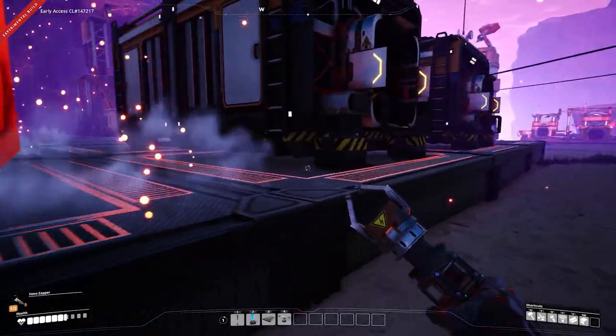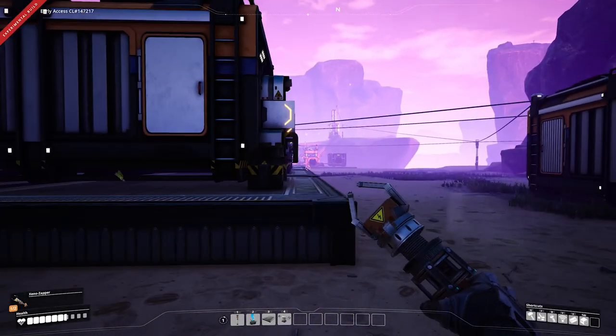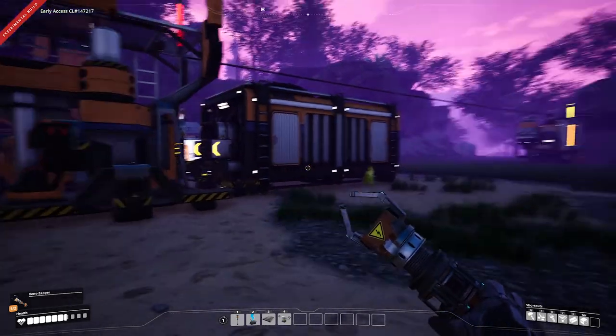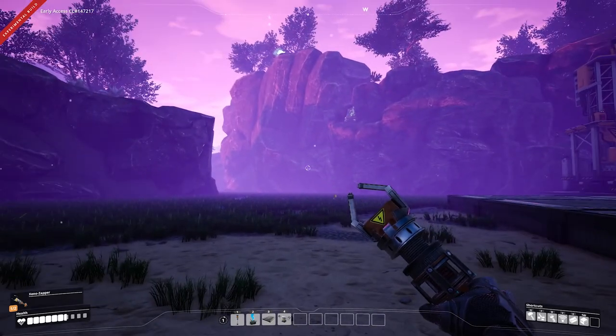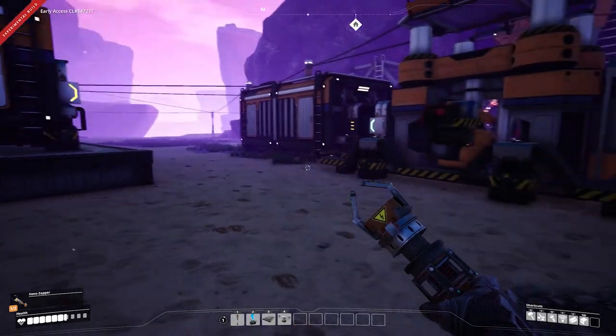We're going to put one more container down here, and this container is going to hold screws. We should be able to output all the materials we need into these three containers, and then either pipe these out to a truck or something that's going to take it to our main factory, or we can just run up here and grab the items that we need.